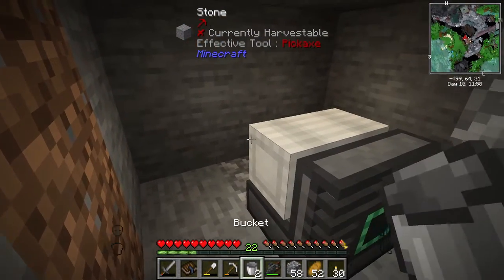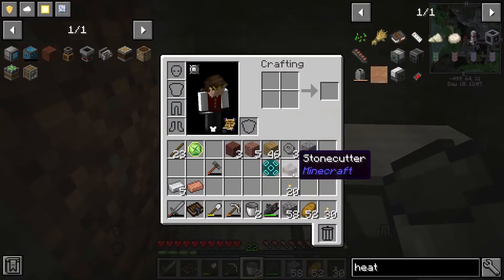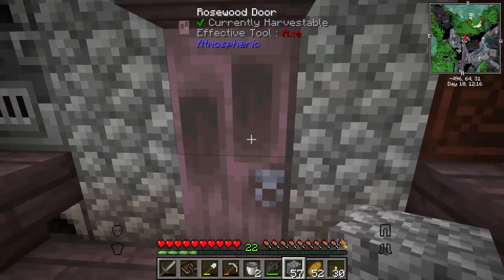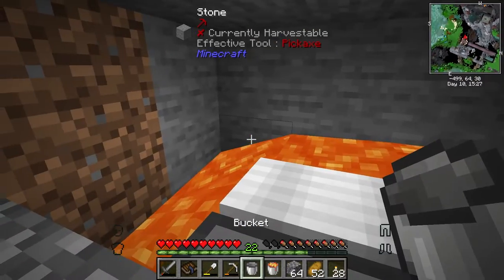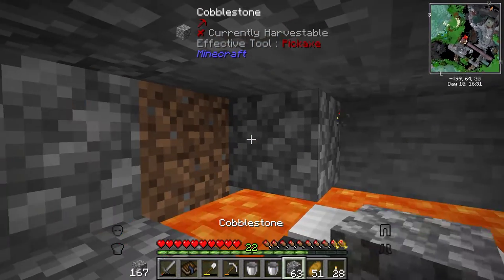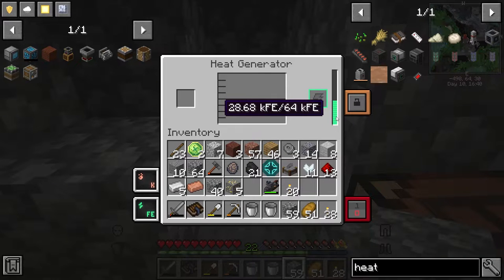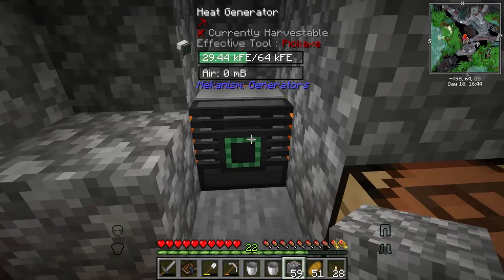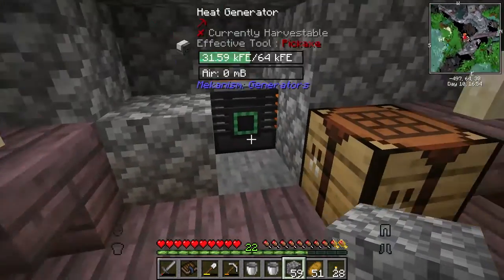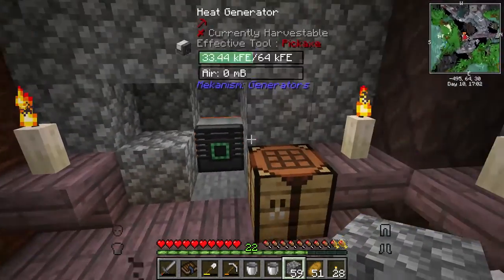In this space here we're going to place some lava. When I tested this in a test world I used two lava sources, but it doesn't matter — I'll put five. Let's go grab some lava from the mines. One, two, three, four, and five. We can then cover this up so we don't have any lava getting us. You can see it is generating energy and putting that into its internal energy buffer.